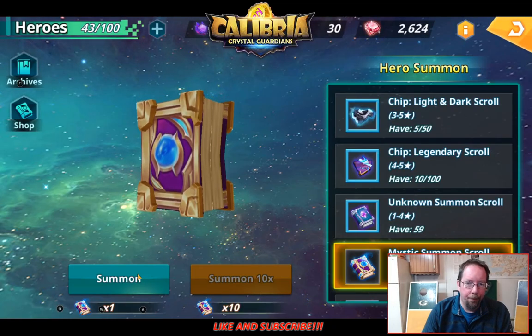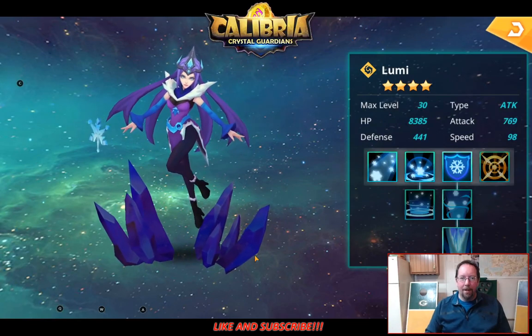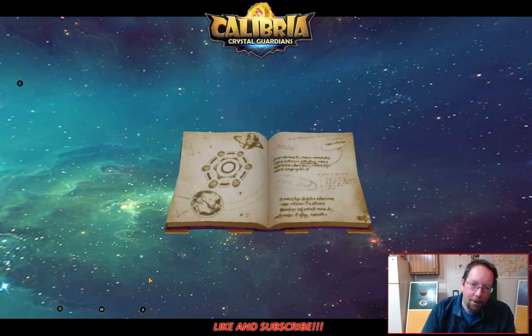Alright, we got two left. Gold — do it. Druid! That is not the Druid — who's this? Lumi. I already got her, that's alright. I was hoping. Five star. Do another one. Last one — Druid. Nope. That's alright. The old Monk.